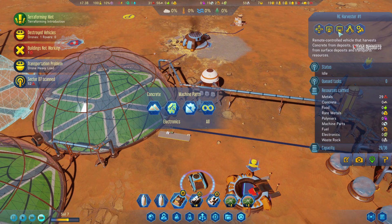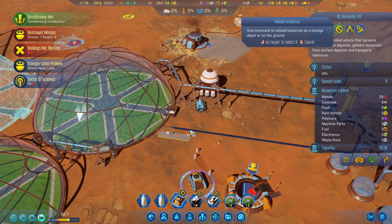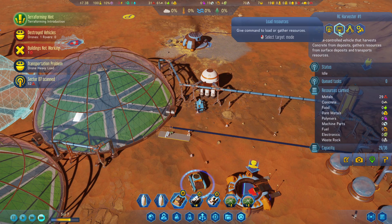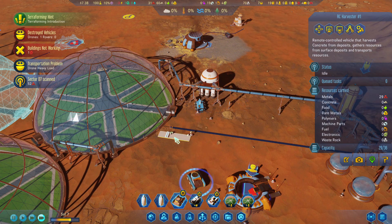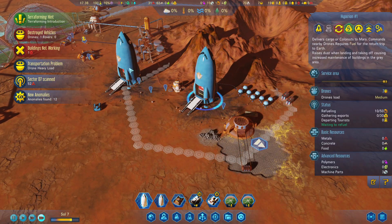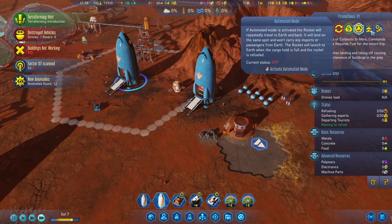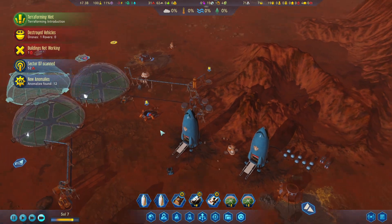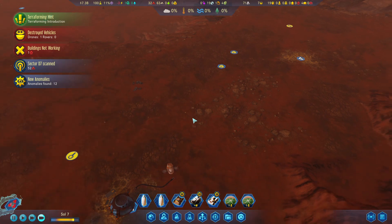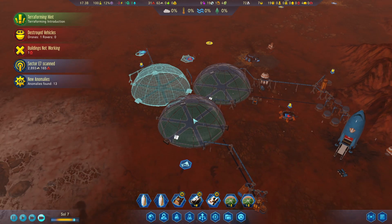Let's go ahead and put down a concrete depot right here. Sector scan. I want you to unload your metal over here — unload resources right there. Anomaly found. I'm actually going to prioritize this rocket more over this one. We are going to be losing money unless we build over there fairly soon because we need to export rare metals.